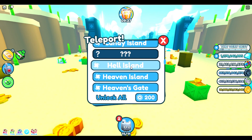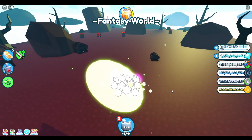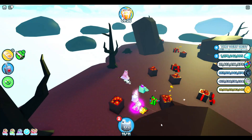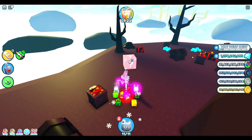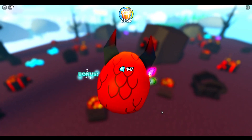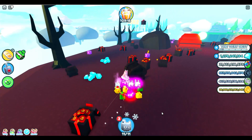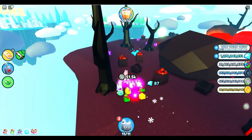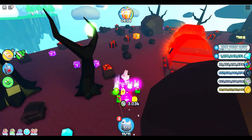Let's go to Hell Island. Here we are in Hell Island — let's see if there's anything going on in here. There's a big red one! So the sizes are: purple, orange, then red, and then of course you've got the rainbow one. We're going to keep searching to see if we can find a rainbow. There's another orange one over there — oh, let's go get that one!